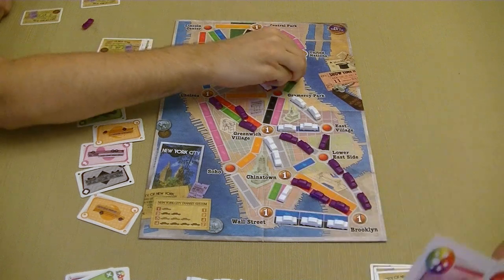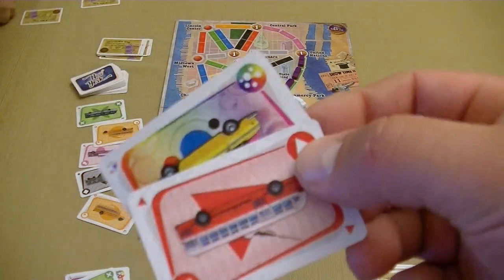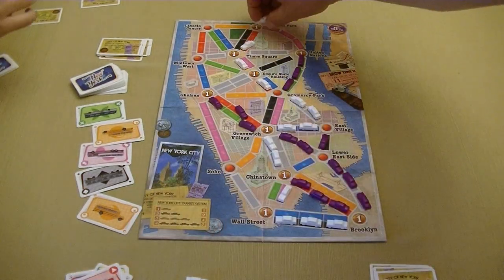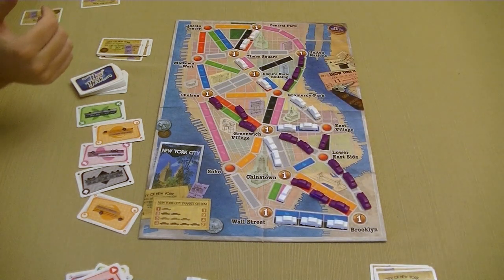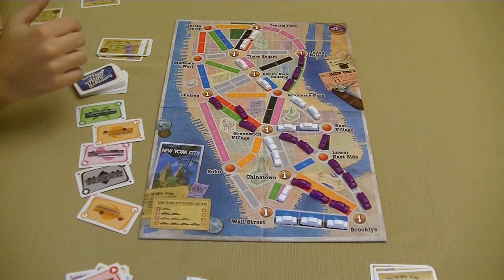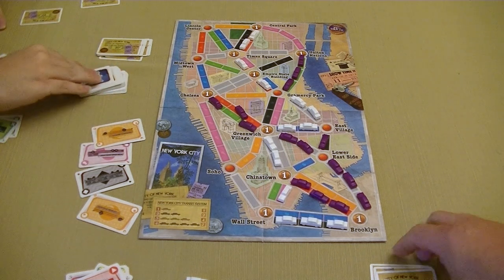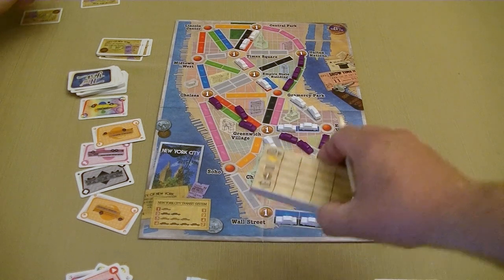We each get one more turn. I'm going to discard this red and this wild to take these two up here. Chris, I don't have the guts to take any more destination tickets, so I'll just take two off the top. That's the end of the game. Let me grab the pencil that comes in the game and we're going to start scoring our routes.